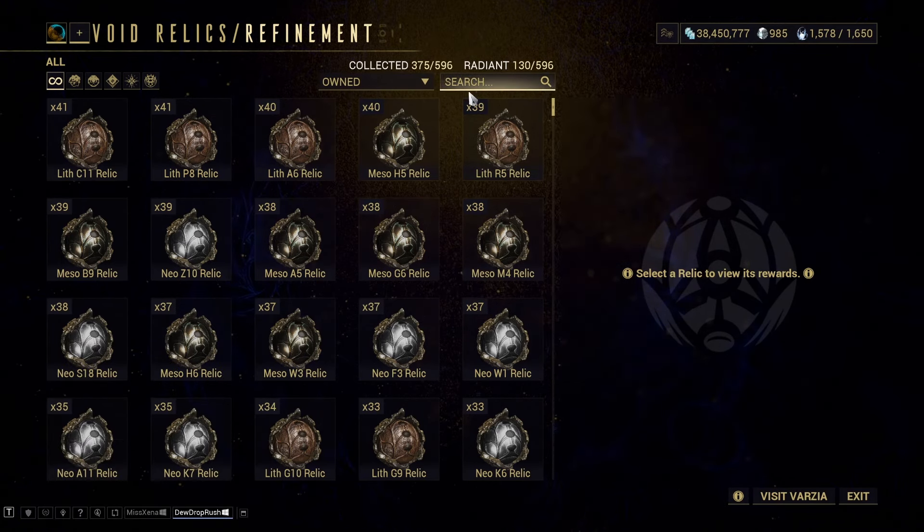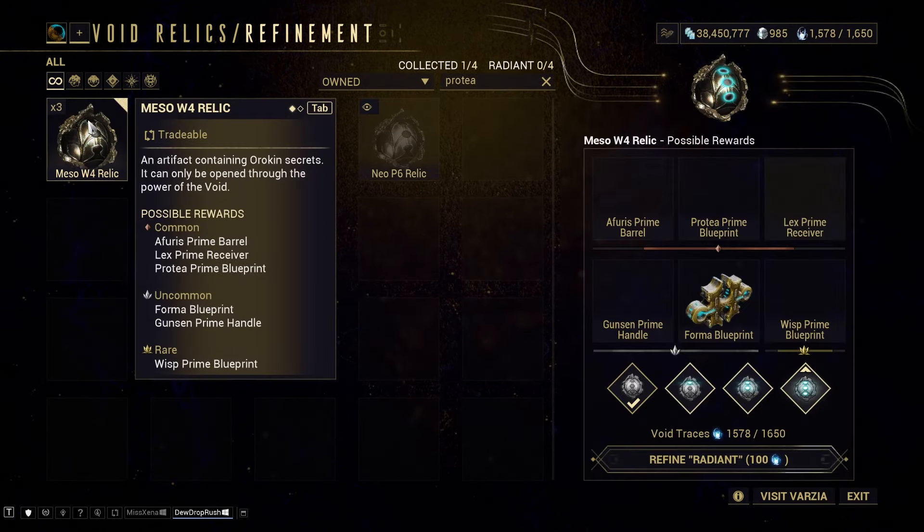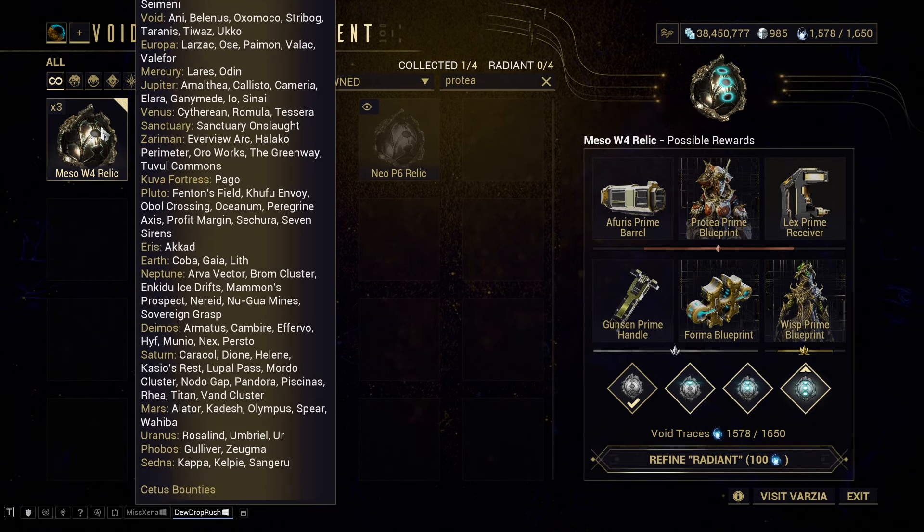Type in here 'Protea', select the right relics. The Protea Prime Blueprint drops — as you see when you press Tab or whichever button it is for you — from Void Ukko, which is a capture mission. That's the best place to get that one, though there are a ton of missions you can get it from, so if you have a different favorite go there instead.